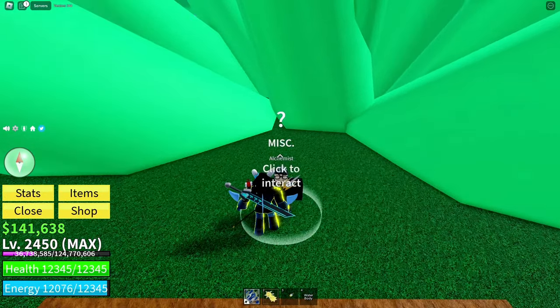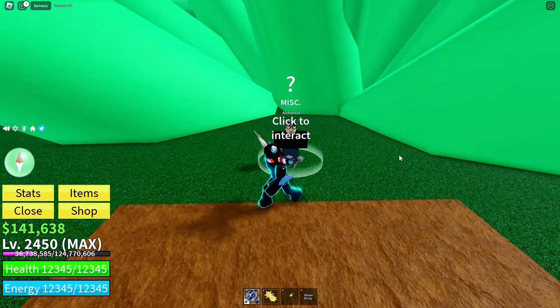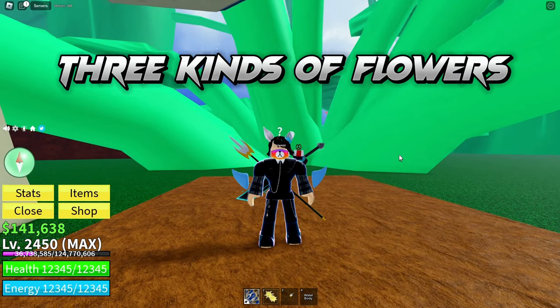To kick things off, head over to the Alchemist. He's the key to unlocking the power of Race V2. He'll ask you to bring him three different flowers, and that's where we come in to help.